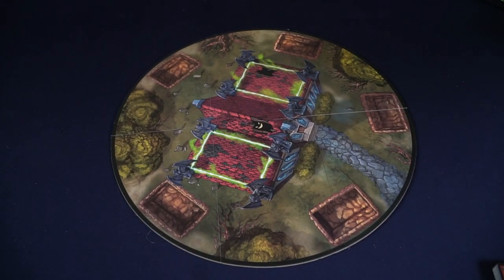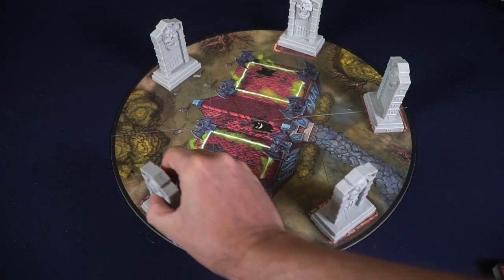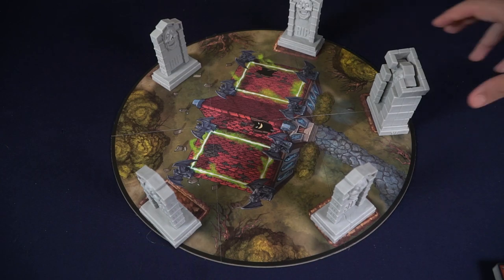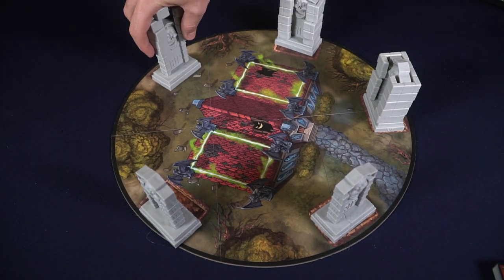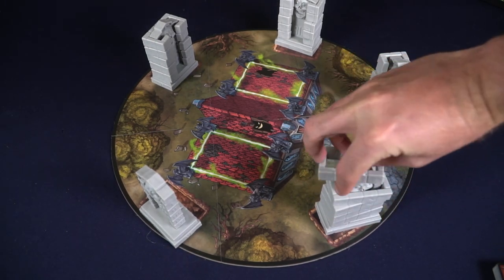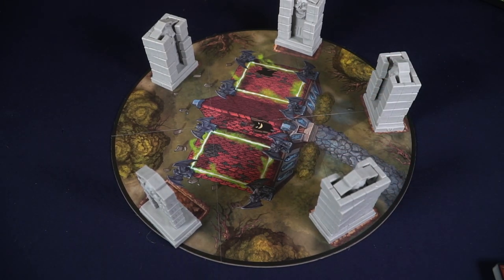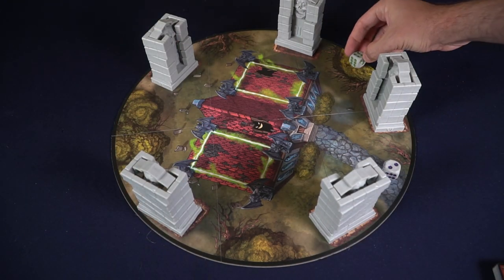The setup for Fright is very simple. Go ahead and take the game board, open it up, and set it in the middle of the table for all players to reach. Then give every single player a tombstone with scare markers on them — a total of 5 for each player playing — and place it in the slots indicated on the board. Additionally, give every single player an allocated die and put it next to their tombstone.